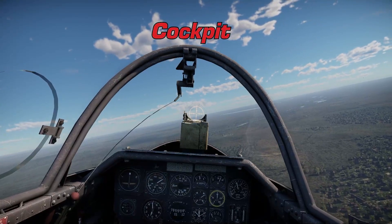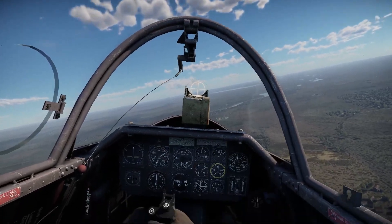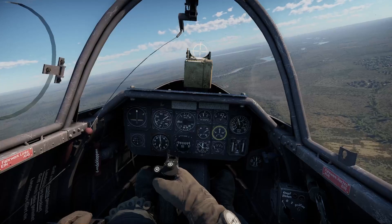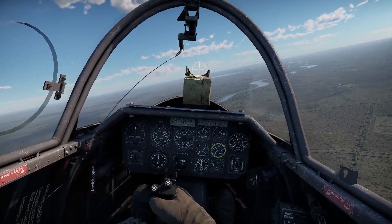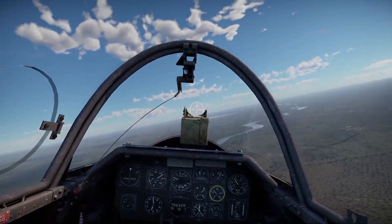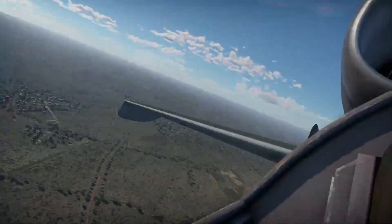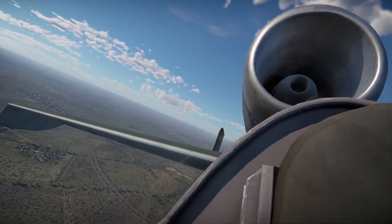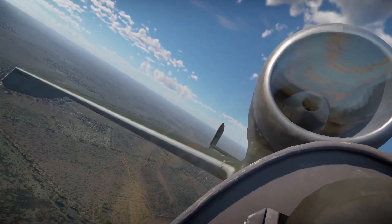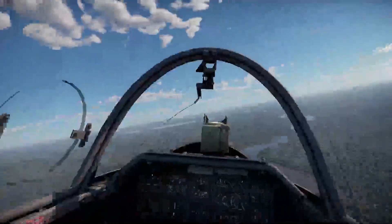Moving into the cockpit — it's pretty obvious this is an old cockpit judging by the textures. The 162 has been in the game since before War Thunder went into open beta and I don't think the cockpit has been updated since. Visibility-wise, it's actually really good out of the front and sides. However, looking behind you there's a pretty big problem: the engine blocks a good portion of your view directly behind and at the high six o'clock position. You can sort of get around this by leaning to the side, but it's definitely a giant blind spot on the plane.